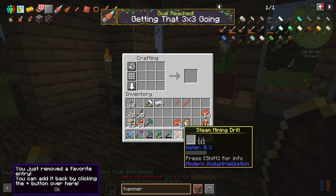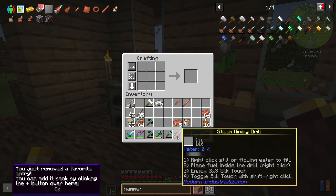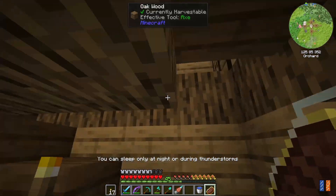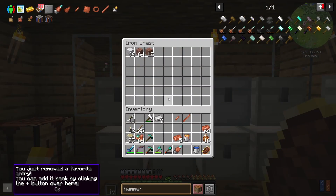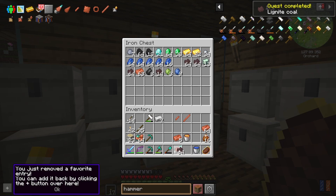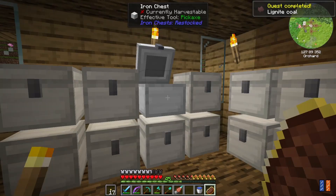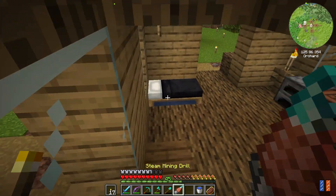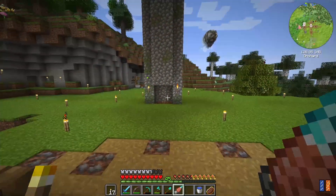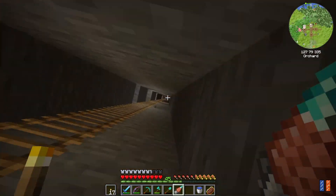So mine's in the three by three which is super cool. I don't believe it has durability, and it has a silk touch toggle. Maybe we'll use silk touch, we'll see. We need to place fuel inside it — it says by right clicking. So it's got coal now. And it says right click on a water source to fill up with water. So I have our little sneaky water source down here — we got 100 water. Let's drop down into our mine and check it out.